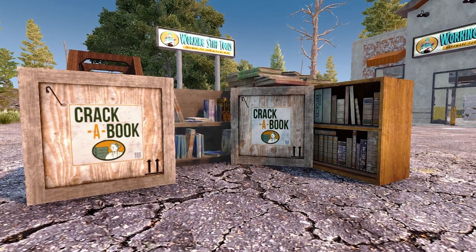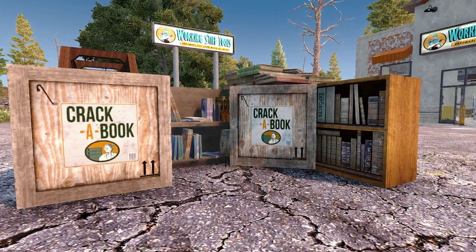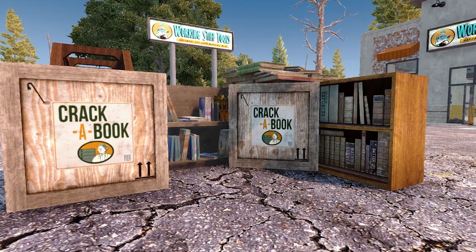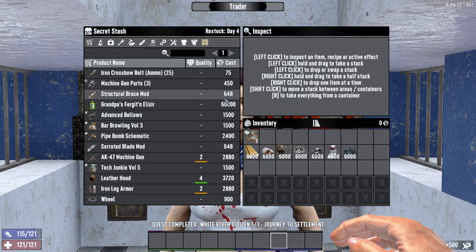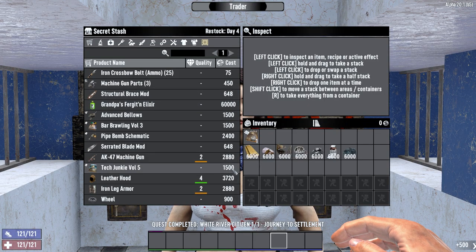To find The Art of Mining Volume 5, which allows you to do this, you'll just need to loot book containers like crack-a-book crates and bookshelves. You'll also want to check the trader's secret stash, where they'll occasionally have it for sale for 1,500 dukes.